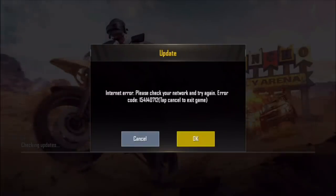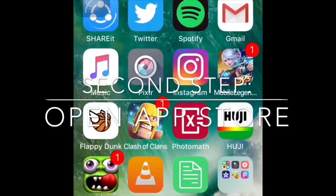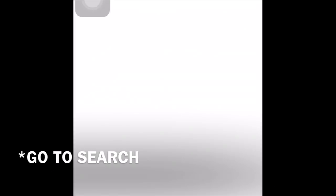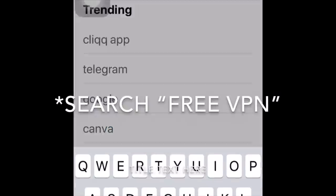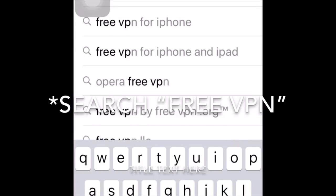There you go guys, it's an internet error. So let's move to the second step. Okay guys, for the second step, go to the App Store and go to search.